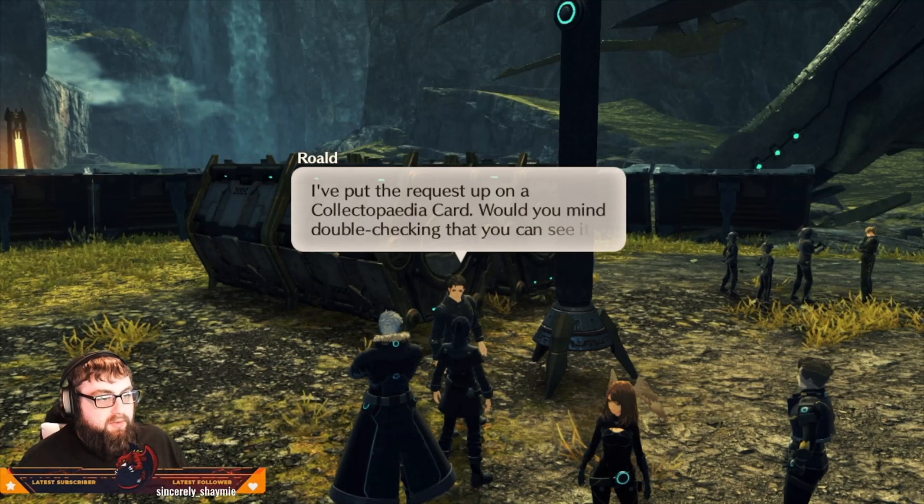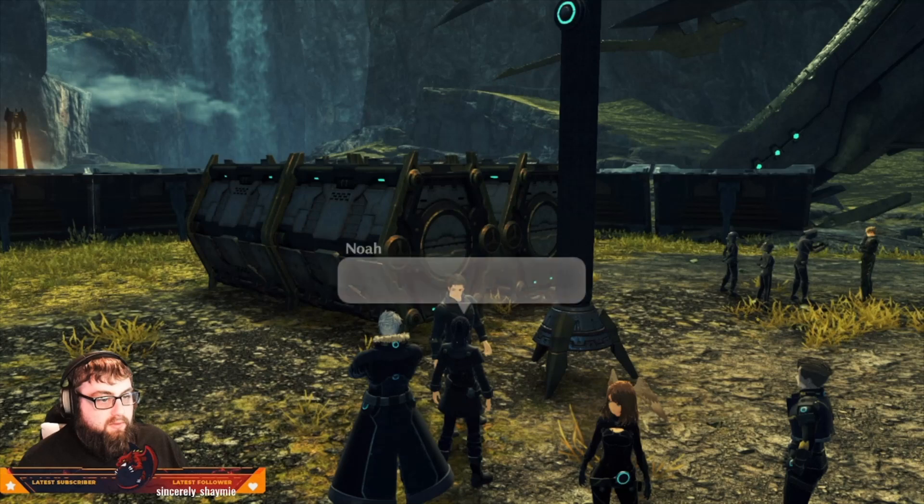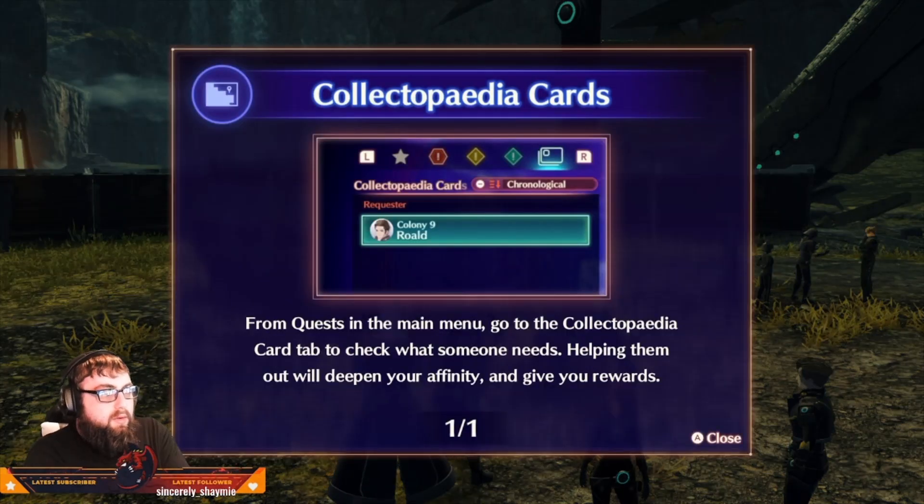I've put up the quest on a collectopedia card — would you mind double-checking that you can see it? From Quests in the main menu, go to the Collectopedia Card tab to check what someone needs. Helping them out will deepen your affinity and give you rewards.